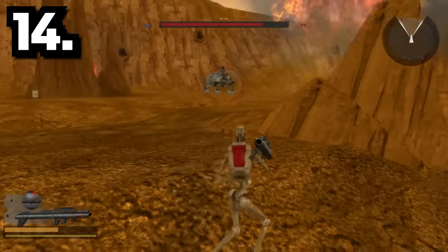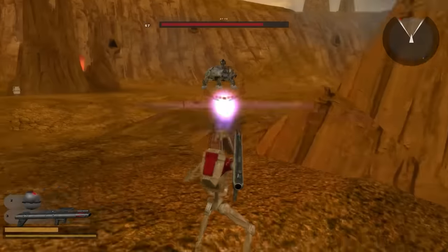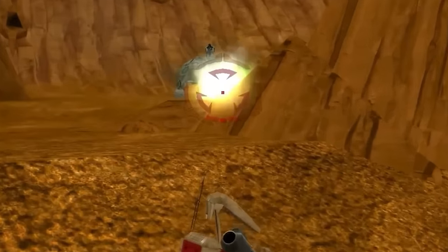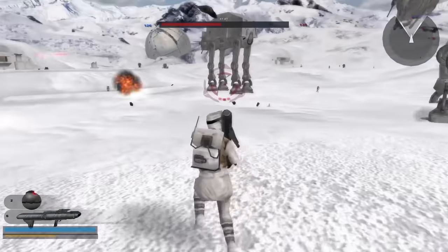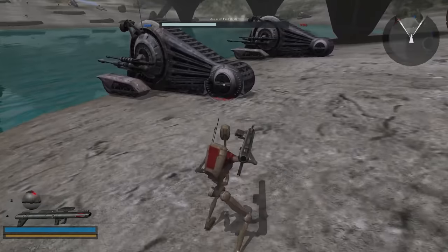Every vehicle in the Battlefront games has a weak point, which if you hit, will deal extra damage. You'll know you hit this when the inside turns red. A few weak points include the neck of the AT-AT and the back of the snail tank.